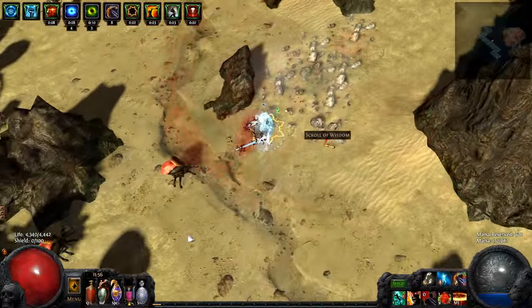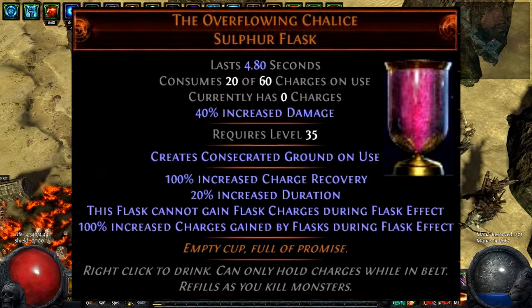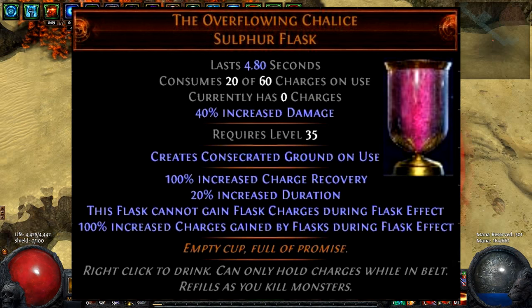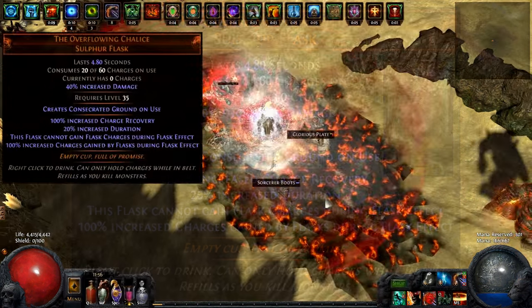G'day, ZD here. Today I'm very pleased to reveal and showcase a new upcoming unique in Path of Exile's Prophecy League: the Overflowing Chalice, empty cup full of promise. This unique flask represents the game's first flask dedicated entirely to supporting your other flasks.